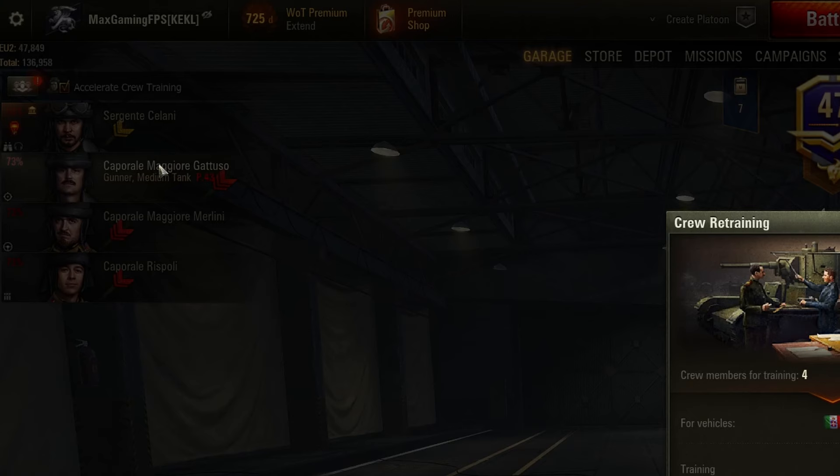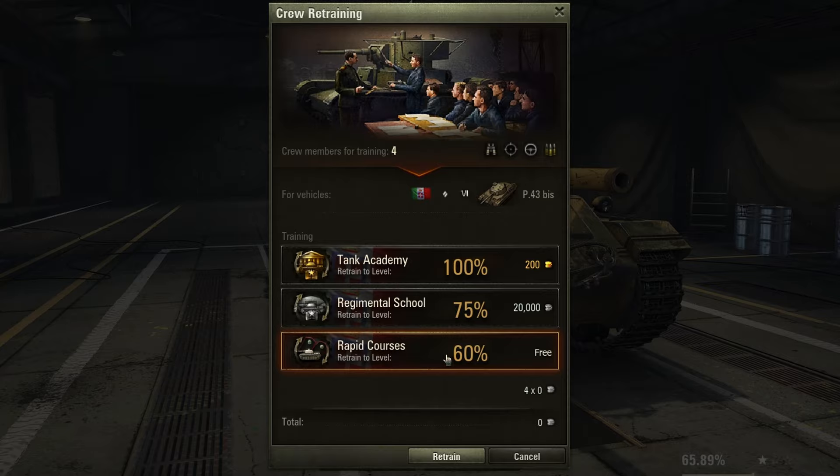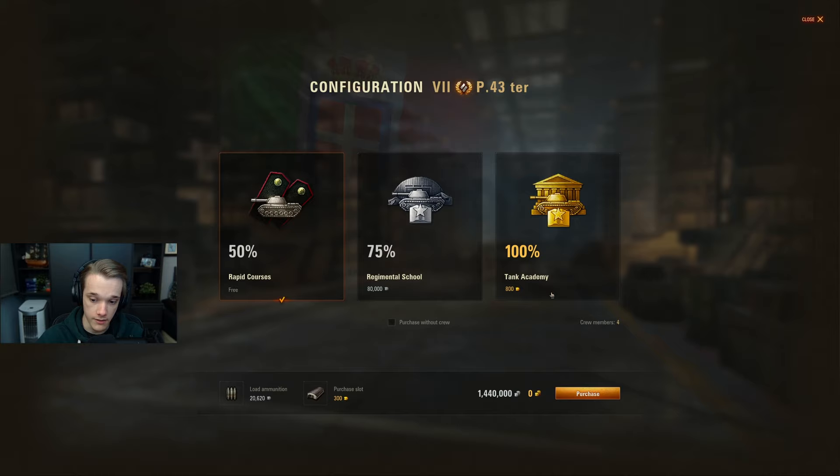Then you can click retrain and either do it for 60% for free or go to 75% for 20,000 credits each, which will cost you 80,000 or more depending on how many crew members are in the tank. This is really nice if you have crew skills on the tank because any crew skills will stay, so you can keep grinding and keep improving the crew as you go up through the tiers. So if you have a tank you love, keep it, upgrade the tank, move the crew to the next tier, and then buy a 50% or 75% crew for the tank you just finished grinding. Make sure you move that crew up because at tier 10 crew quality is really important. When buying a new tank you do have the option to purchase without a crew, and that is what I recommend.